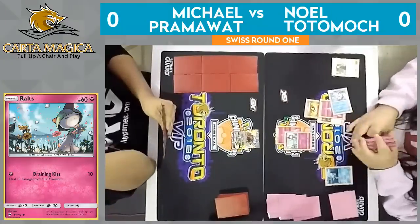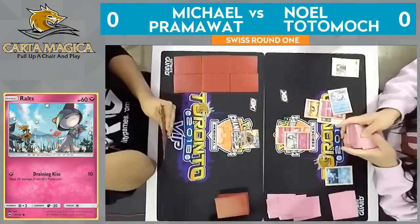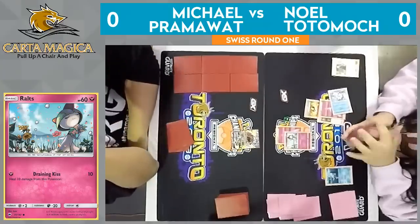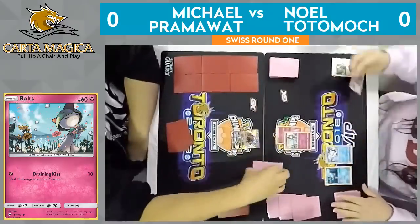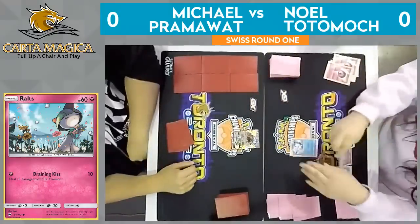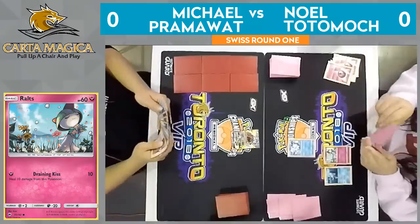He's checking his prizes right now. It looks like he has at least one DCE there. Beacon, of course, is a no energy cost attack — you don't have to have any energy attached to Vulpix to use it, and you get to search your deck for two Pokemon and put them directly into your hand. Really great in these stage two setup decks. I did notice Noel did have to discard a Guzma with that Ultra Ball, which is definitely unfortunate.